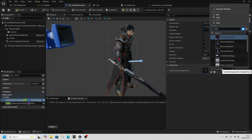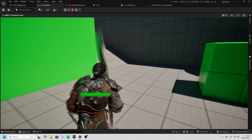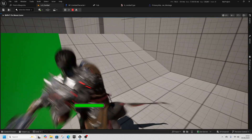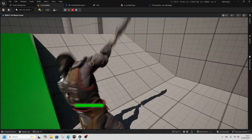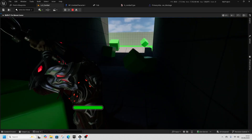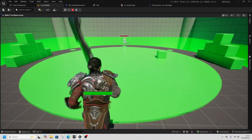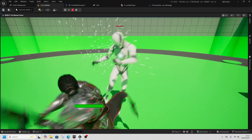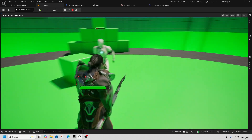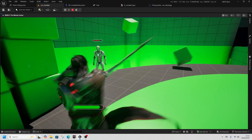Save and go back to Combat Character. Find the sword montage and change it to Primary Attack A Slow Montage. Go back to the level — we've got our punches. Press One to switch to sword, and we've got our sword combo. Attacking the boxes confirms it all works, and the sword attacks damage enemies correctly.